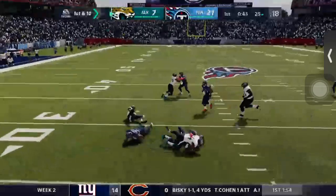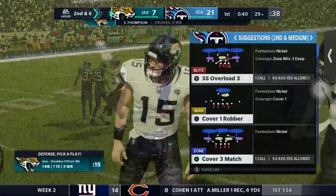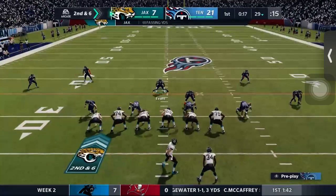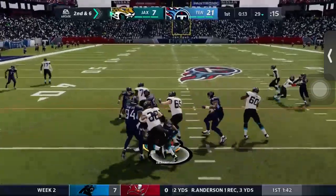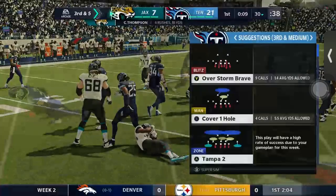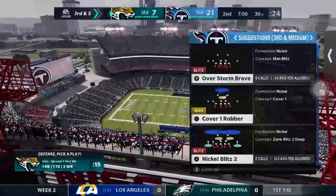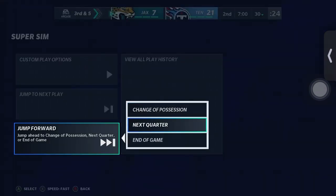Jacksonville has only been running the ball with Chris Thompson, never with Leonard Fournette, so if I see Thompson back there I'm just going to assume it's a run. And I'm right — the blitz holds them to a one-yard gain on third and five. We end the first quarter with third and five, 21 to 7 — Jacksonville trails, Titans are up. Simming to the next quarter.